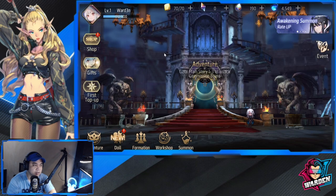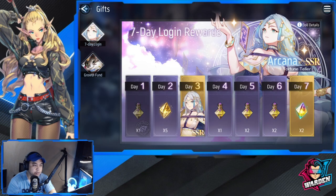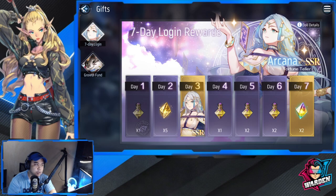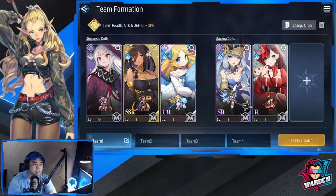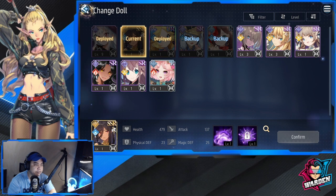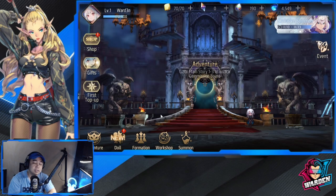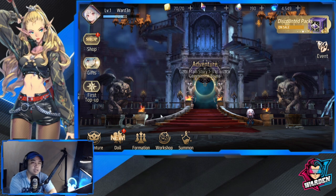By the way, don't forget that we'll be getting Arcana for free as a gift, so if you see her in your summons just disregard — we'll be getting her for free anyway. For the formation, this is a Mercury mono-element build. Most of the dolls are Mercury, and as you can see there's a buff when all members share the same element. I would suggest building your team around Mercury — they're actually a good type.